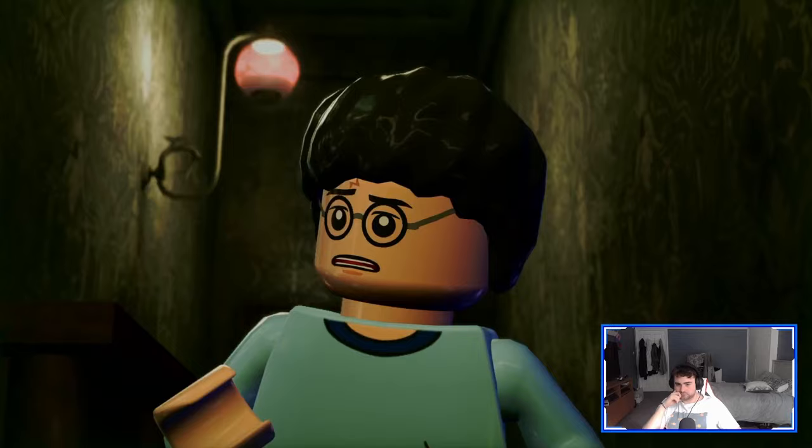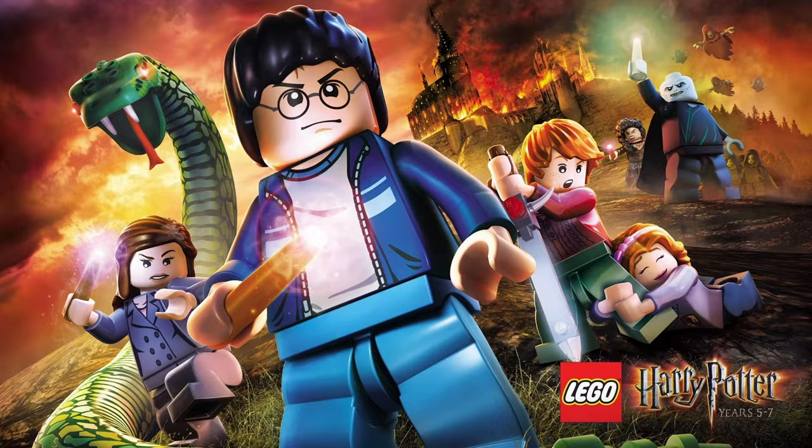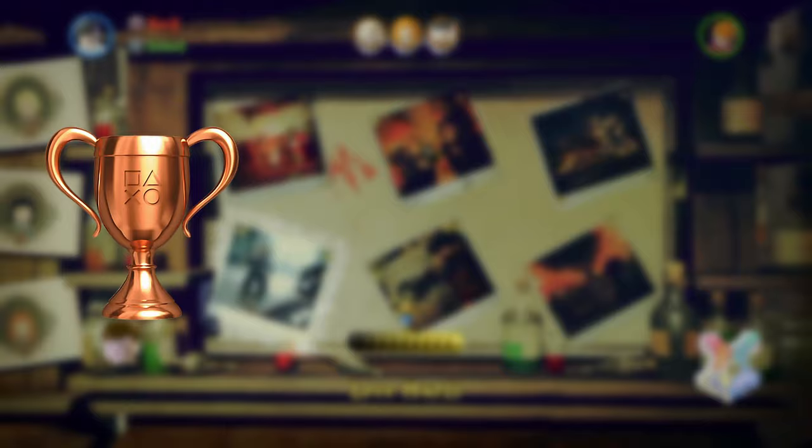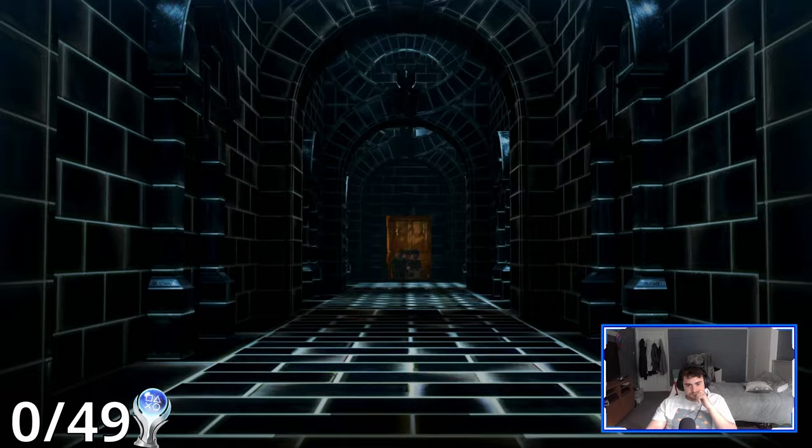Like before, step one is to complete the story. Although the game's title only contains three school years, the game is still broken into four chapters. This time, however, you earn a trophy at the end of each level, along with a couple of unmissable trophies along the way. Meaning upon completion of the game, you should have a lot more trophies. So let me take you through the missions.